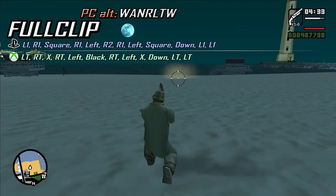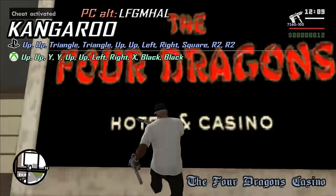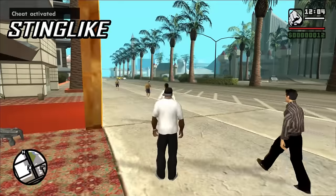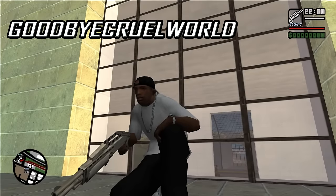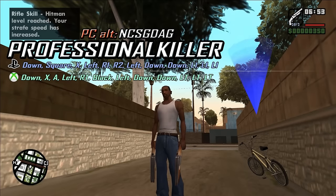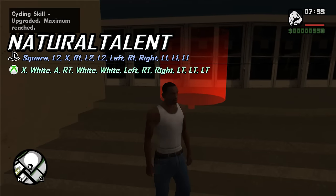FULLCLIP gives you infinite ammo and you never have to reload. KANGAROO lets you jump super high. STINKLIKEBEE gives you and pedestrians the super punch. GOODBYECRUELWORLD kills yourself. PROFESSIONALKILLER gives you the hitman skill level on all weapons. NATURALTALENT increases all driving stats to max.